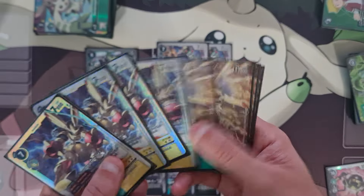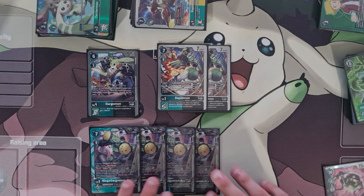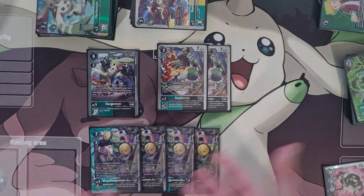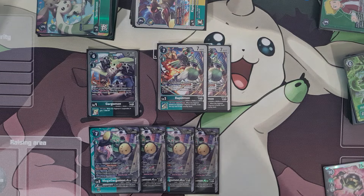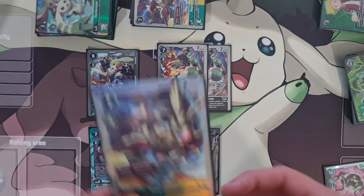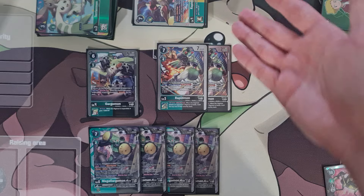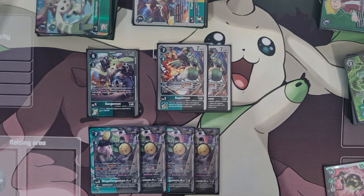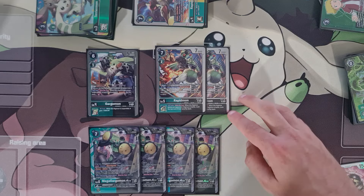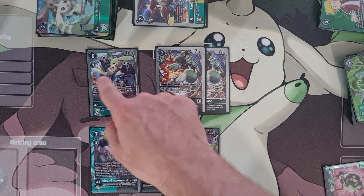A lot of the time you're happy to sit on your level fours because your opponent is scared you have the Ace. You might not have the Ace, but they won't attack because you just have a Rapidmon out — that's the mind games of the Mega Gargomon Ace deck. You digivolve into this turn two every time even if you don't have the Ace, because they're thinking you have it and will use crazy removal to out it, which helps you in the long run when you do actually have the Ace later.